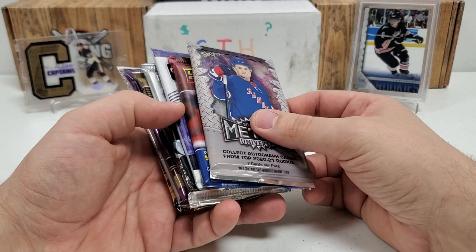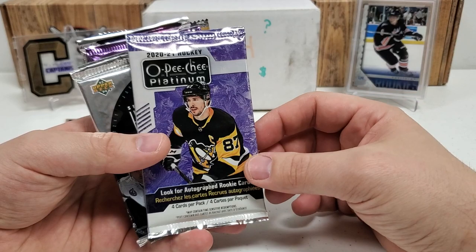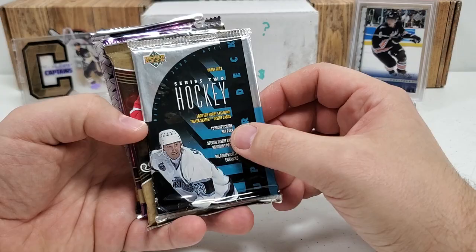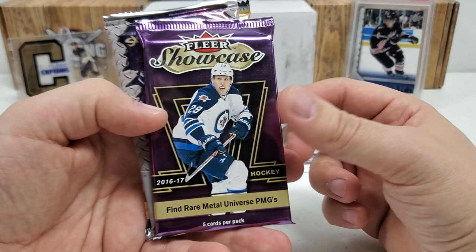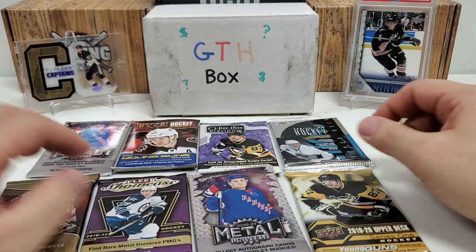The GTH box, as you guys commonly know it. We got a hobby pack of 2021 Metal Universe, a retail pack of 2021 Extended, 2021 OPG Platinum — that's going to be a retail pack — a hobby pack of 93-94 Series 2, 15-16 Fleer Showcase hobby pack, 16-17 Fleer Showcase hobby pack, another 2021 Metal Universe hobby pack, and 19-20 Series 1 retail pack. Pretty good lineup, at least in my opinion.